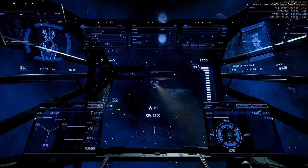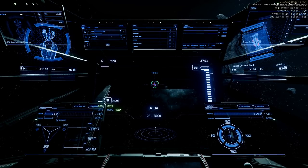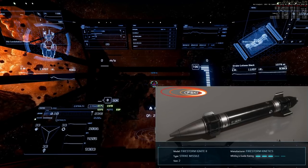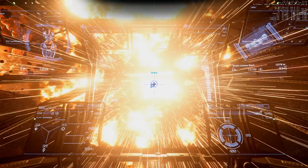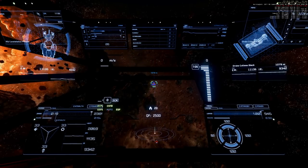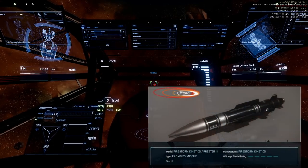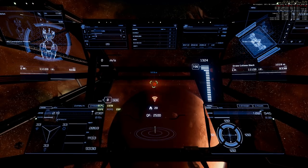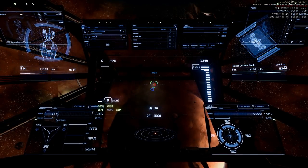Size 1 missile: shields front side 95%, stern at maximum. Shooting one size 2 missile next — looks like 89% front side, stern at maximum. And one size 3 missile on the way — shields front side 83%, stern at maximum.